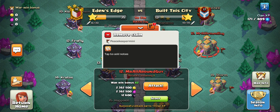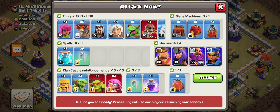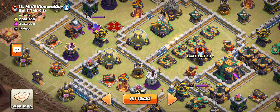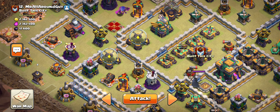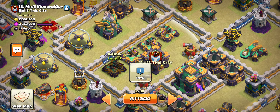Now let's get into CDL Day 5 — Eden's Edge versus Built This City. We're facing the number 12 base and I want to do something fun: the super archer titan blimp bomb. We're going to drop some balloons over here with the ground warden and the battle blimp. I want to fly the blimp somewhere around the x-bows, get pushed by the super, and land on the wall. I have filler troops to set off giant bombs, spring traps, mini bombs, and tornadoes.